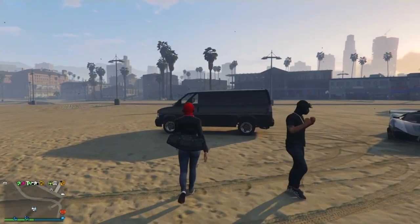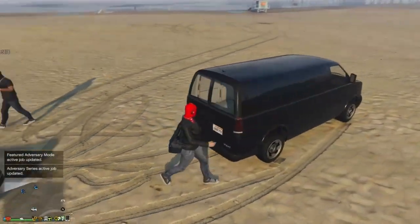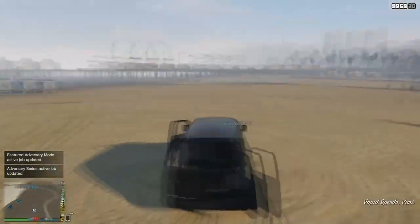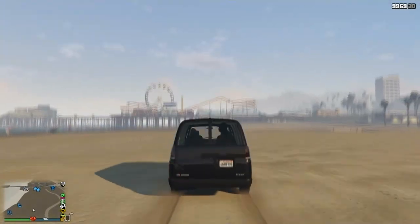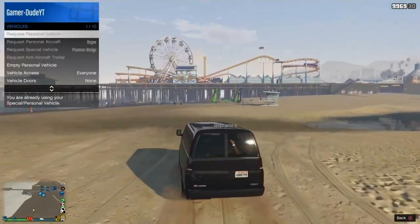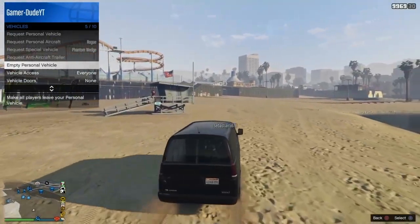For the first glitch of this top 10 it's going to be a weird animation glitch with this van. You need to go out on GTA and find this van because it is pretty rare, but once you do find it you just want your friend to get in the back of it and have him start smoking. When he does start smoking you need to pull up your interaction menu, go to vehicles and empty your personal vehicle, and just spam it until